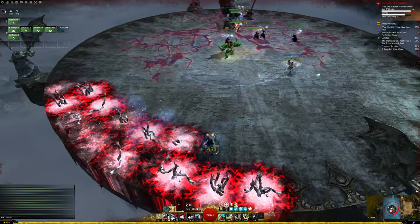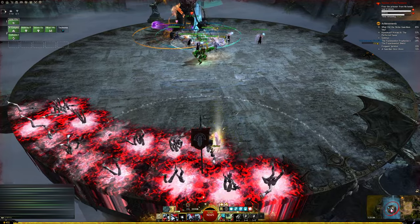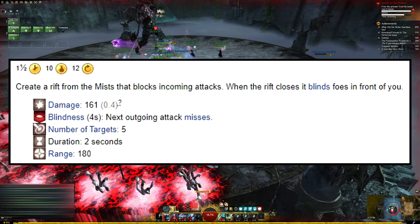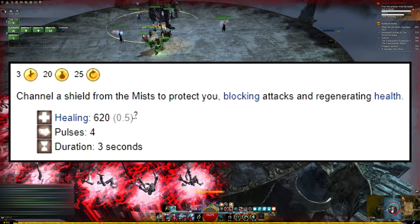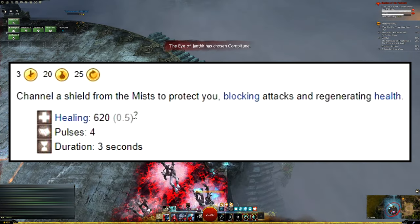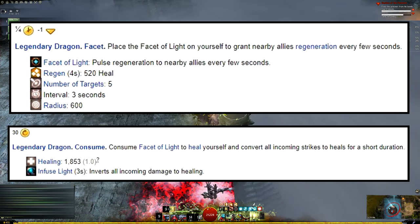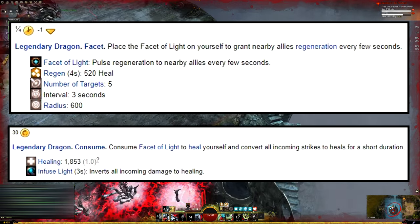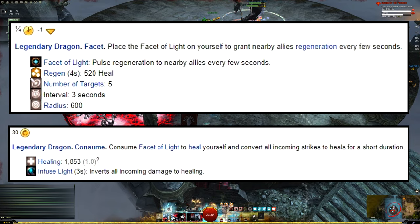Focusing on hand kite Herald, which is generally recommended for newer players, we see three skills used here: Warding Rift, Crystal Hibernation, and Facet of Light. Warding Rift is your staff 3 skill, which will block incoming attacks for two seconds, and you can move around while using it. Crystal Hibernation is your shield 5 skill, which will block incoming attacks for three seconds, but you cannot move while using it. Facet of Light is your legend heal skill — when you use it, you can activate Infused Light, which converts all incoming damage into healing. You can move while using it, but you must activate Facet of Light first in order to use Infused Light.